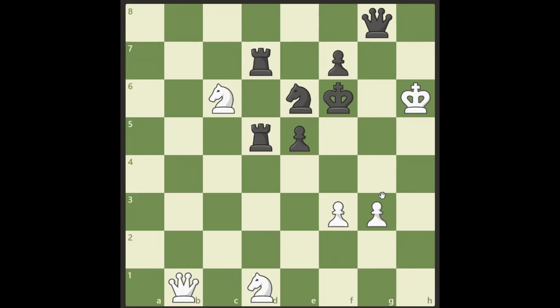Hello everybody! Take a look at this cool position. It's white's turn here. Black is threatening checkmate right away on h8. And if we don't find the victory for white, we are going to lose this very, very quickly. Go ahead and pause the video now to see if you can find how white wins here.